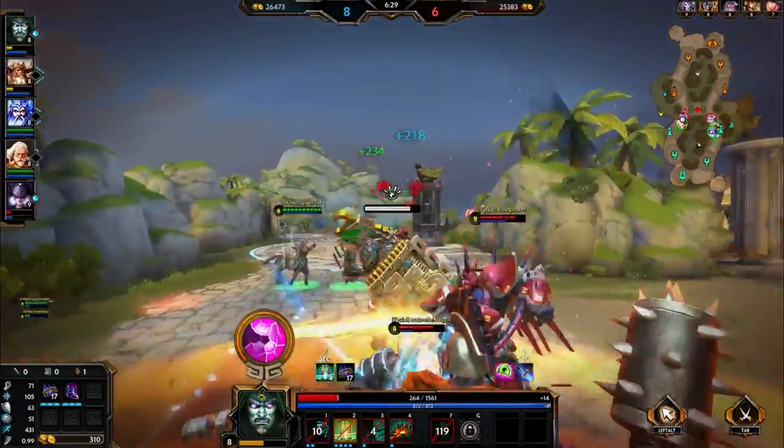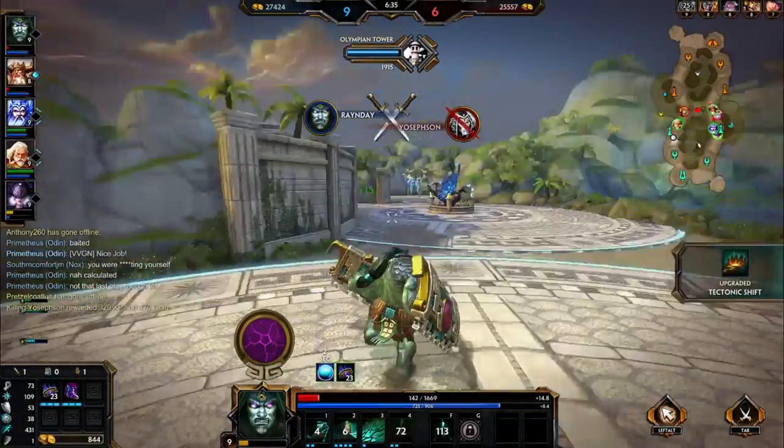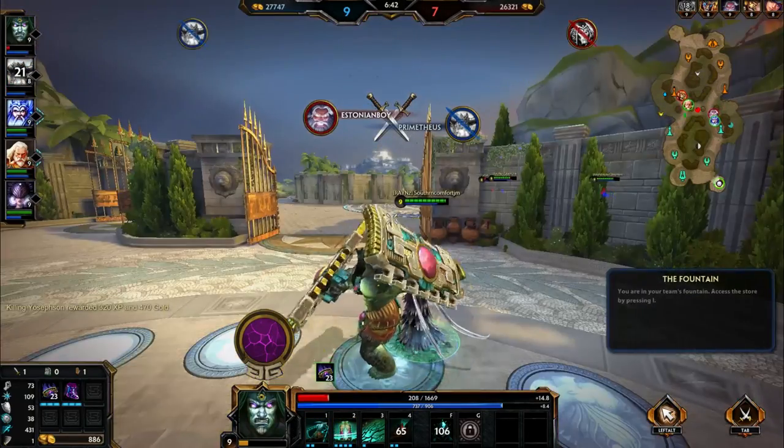I am almost dead here - down to 175 health. Oh my god, I get the stun! And the damage from the ultimate takes him down! I am so sorry, but you messed with a Kabracken with full passive stacks on his number two - and that is a perfect segue.